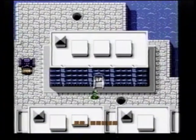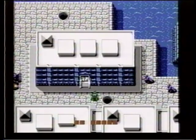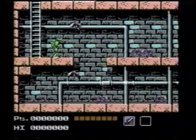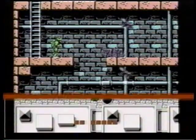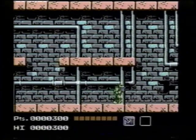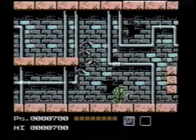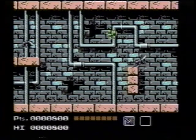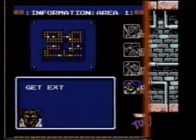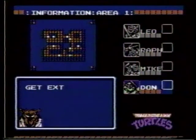Avoid these soldiers by climbing down the manhole. Most of the sewer is a great place to use Raphael — watch him perform some pest control here. You're about to meet Rocksteady. He's part gangster, part pig, and 100% trouble. Prepare for the fight by bringing in your toughest turtle, Donatello.